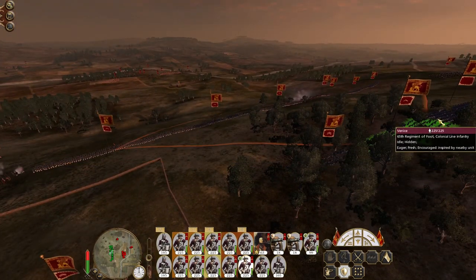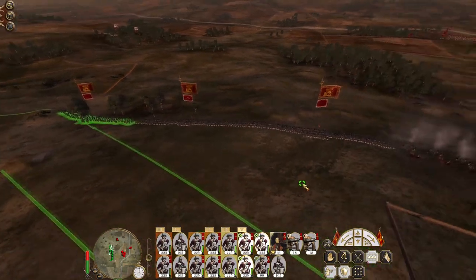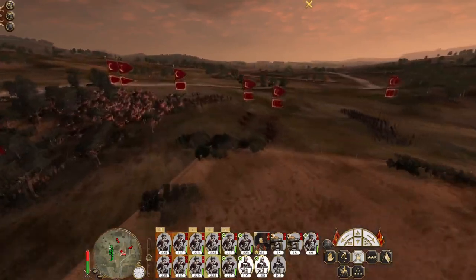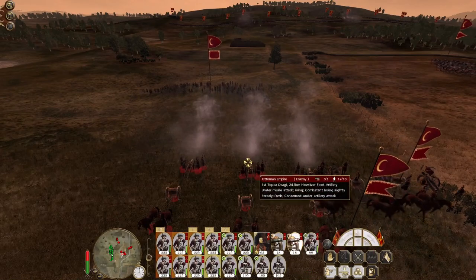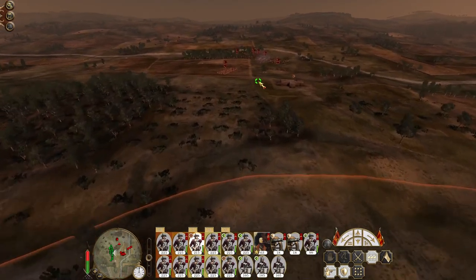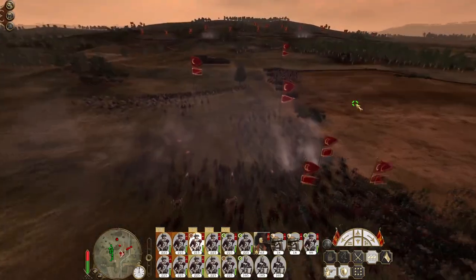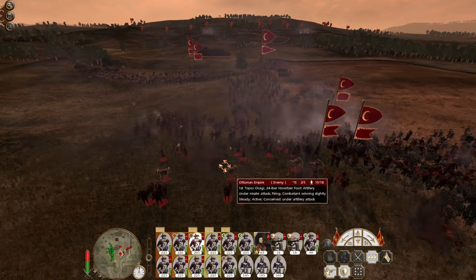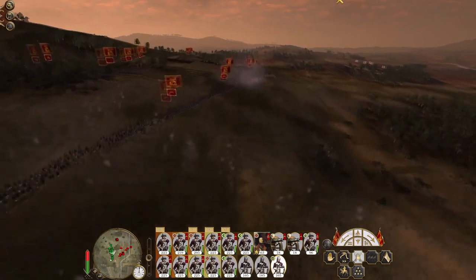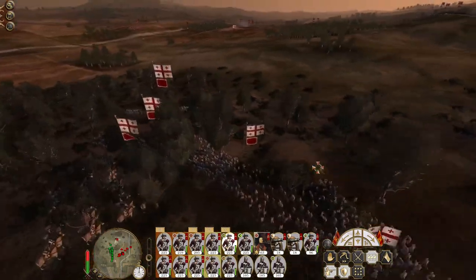Let's take these two strong infantry units and line them up. That is the Georgian contingent that they are facing, going towards us. My artillery is engaging their artillery. The Georgian contingent is going to advance directly towards us.